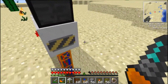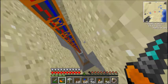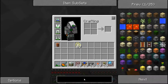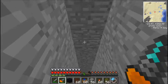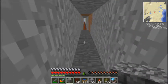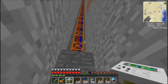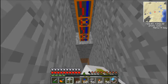Stick a couple more combustion engines on that and it'll go even faster, as far as I'm aware. And that's pretty much all there is to the mining well. I'm gonna jump down here real quick and show you it going through obsidian. There it is. There you go — you can see it does pick up obsidian.